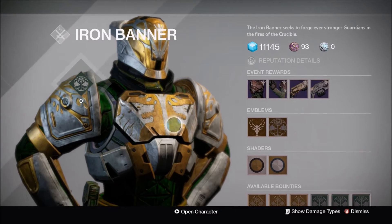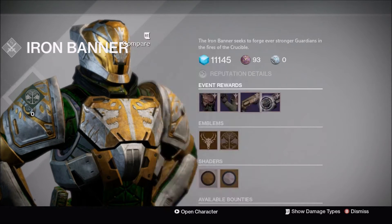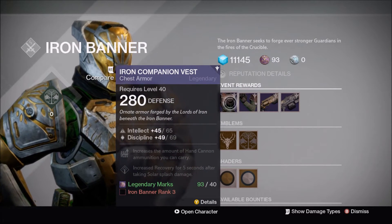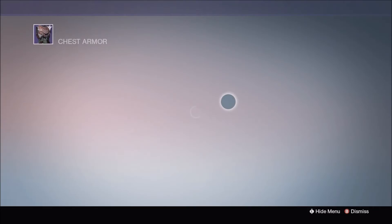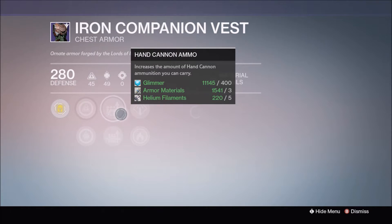For this week's Iron Banner, Lord Saladin has brought the chest piece, the gauntlets, the hand cannon, and the machine gun. To start off, the chest piece has an intellect spin roll. All the weapons and armor come at 280 attack and defense, and the chest piece comes with hand cannon ammo and shotgun ammo.